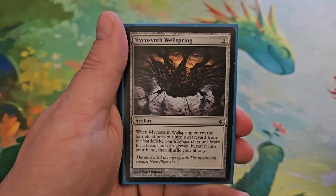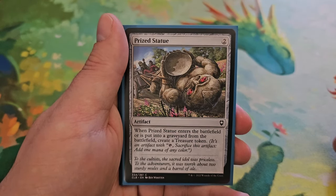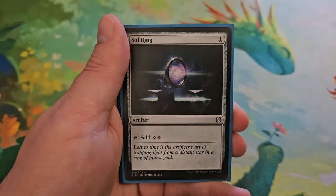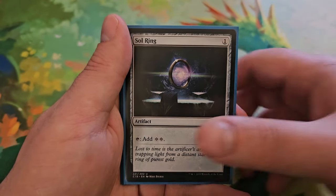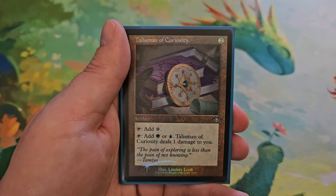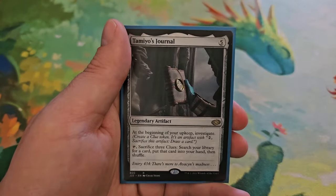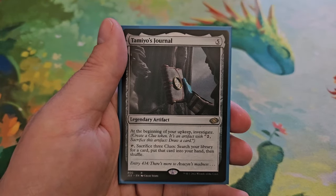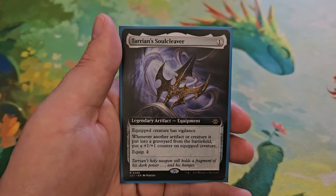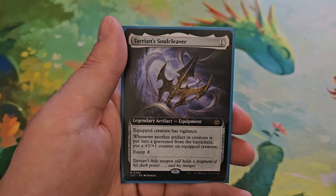Mycosynth Wellspring — when this enters and leaves the battlefield, you may search your library for a basic land card, put it into your hand, then shuffle. Prized Statue for two — when this enters and leaves the battlefield, you get to create a treasure token. Simic Signet for two — pay one and tap for green and blue. Sol Ring for one — tap for two colorless. Swiftfoot Boots cost two — equipped creature has hexproof and haste, equip for one. Talisman of Curiosity for two — tap for colorless, or tap for green and blue and have Talisman of Curiosity deal one damage to you. Tamiyo's Journal for five — at the beginning of your upkeep, investigate; tap and sacrifice three clues to search your library for a card, put it into your hand, then shuffle. Tarion Soul Cleaver for one — equipped creature has vigilance; whenever another artifact or creature is put into the graveyard from the battlefield, put a +1/+1 counter on equipped creature. Equip two.